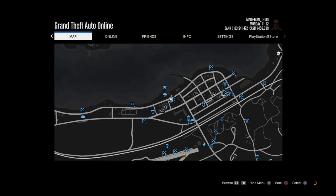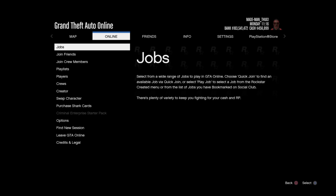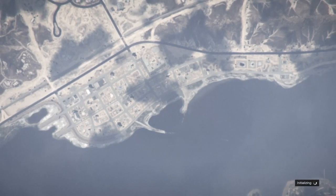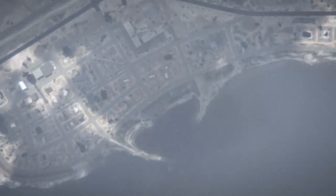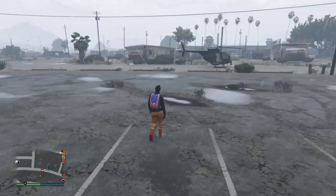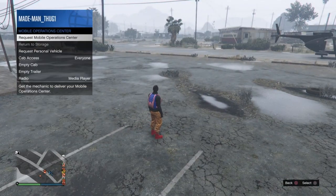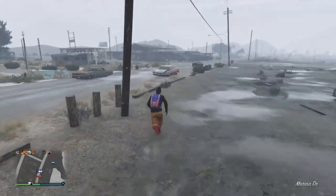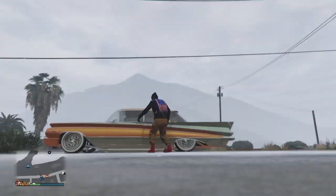Notice we have our pause menu up on this black screen. We'll wait for this loading circle to quit, then find a new session. If you don't have your pause menu up and you're on a black screen, all you want to do is disconnect your internet or close the application. We had our pause menu up, so we were able to find another invite-only session without having to disconnect — everything worked out smoothly. When we spawn in, we should be able to request what's in the back of that MOC, and it should send us a copy of our friend's car, and they didn't lose theirs in the process.